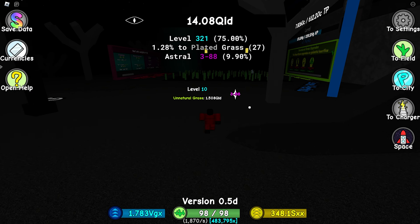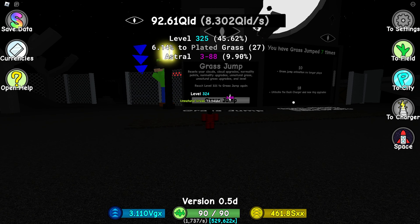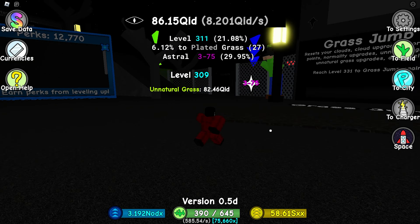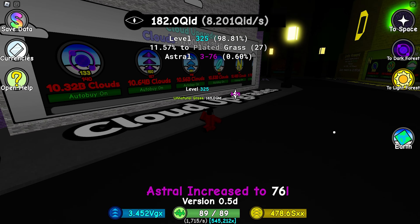We're gonna hop into the reseller world and see what happens at grass jump 8. I have enough levels so we're gonna do the grass jump. We unlock the lunar obelisk, and I believe it's in the light forest, so let's go check out what the lunar obelisk is.